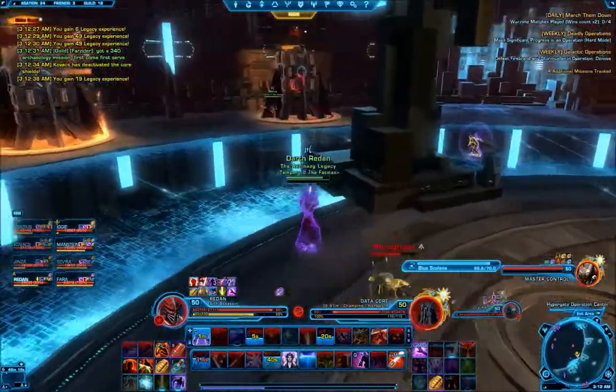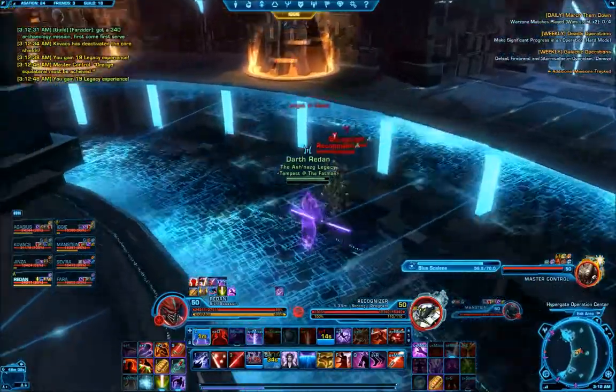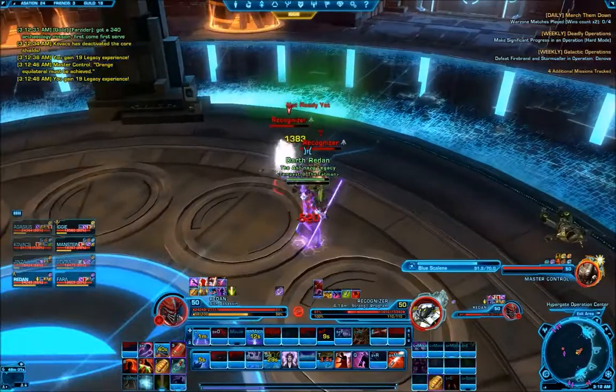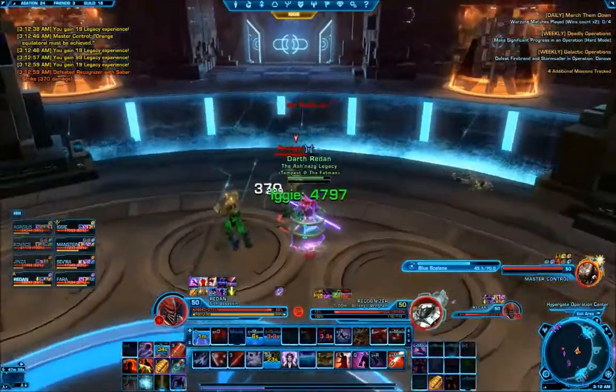Let's get into the fight. The Operator 9 encounter is probably one of the best they've released so far. Extremely technical and quite unforgiving, this homage to Tron and the Matrix is a work of pure genius. The fight represents two major phases. We recommend bringing two tanks, two healers, and a balanced mix of ranged and melee DPS.